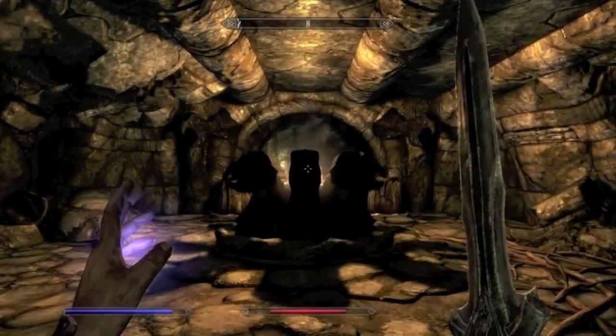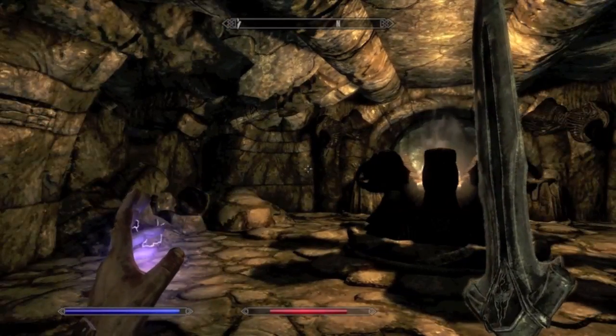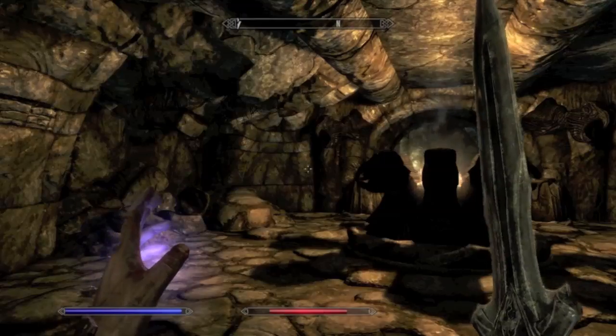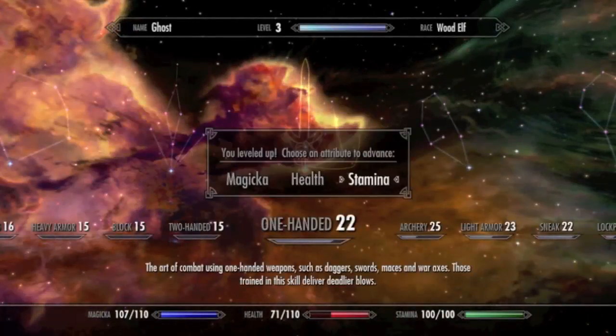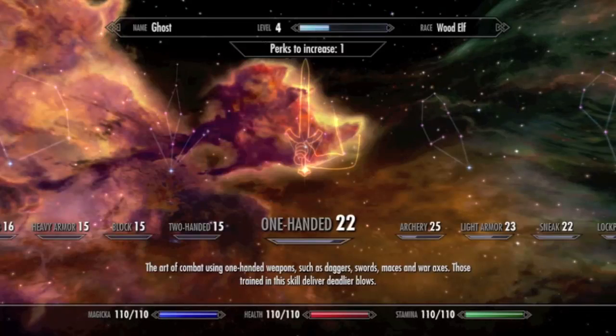Blackfall Sanctum. We do have a level up that we'll use here in a quick second. I can get to level four. I guess stamina looks like the thing we should level up next. Trying to decide if I should do them all evenly — magicka, health, and stamina all the same — or if I should focus. I'm gonna give one of each just right now, a little bit more of everything.